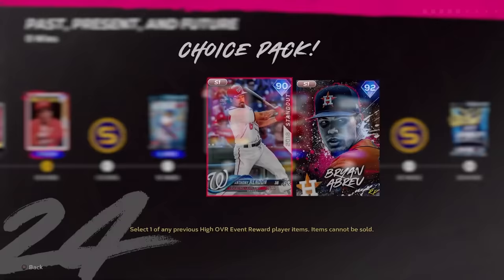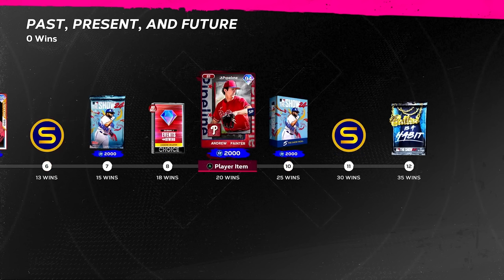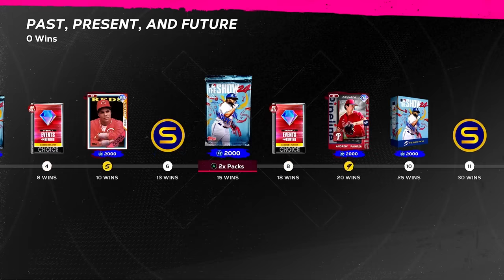Two rewinds for different win total cards — love to see that. Andrew Painter — I like this card actually. Finally we got a good event card: four-seam, slider, curve, sinker, change-up, 99 velo and break, good hits per nine, good clutch. Definitely a reason to play events — that's a legit good card.